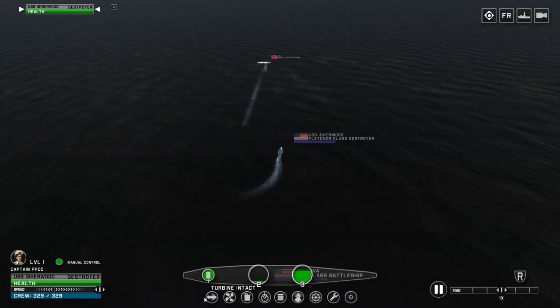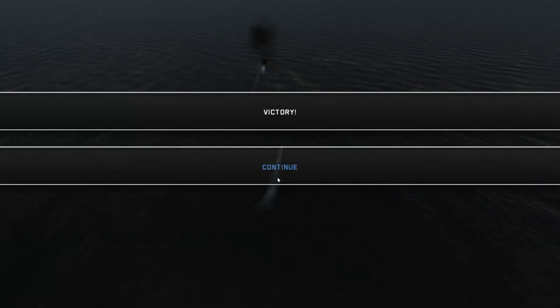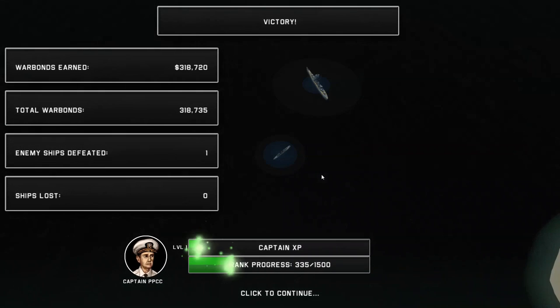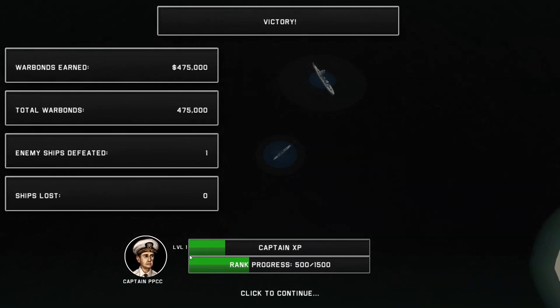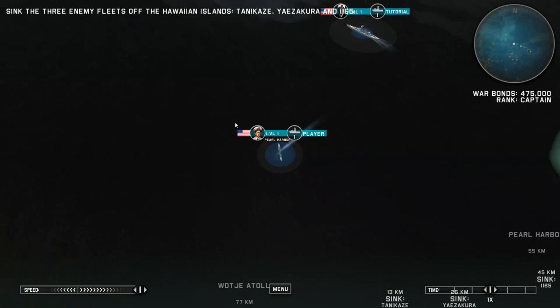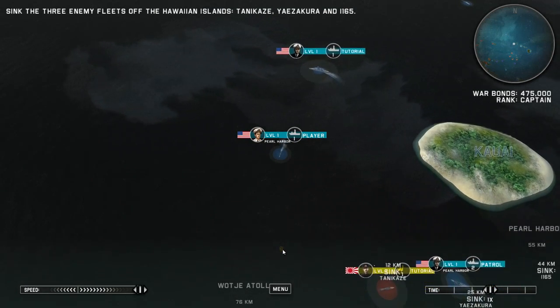Moving down the dashboard, we have a bunch of different subsystems present on the ship that can be damaged and repaired over time, which will definitely affect how we play. Inside the campaign, our fleet does indeed level up, and this also grants access to more ship types. We can get some generic stats about how many ships we've sunk and how many we've lost. One important thing is how many war bonds we gain, because as we gain war bonds we can buy more ships.